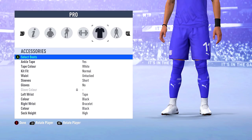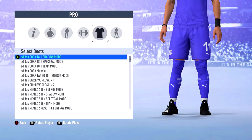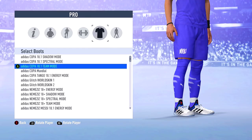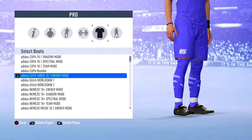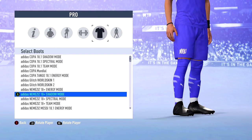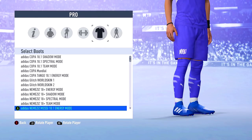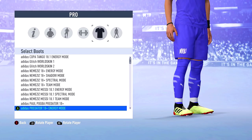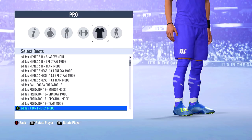FIFA 19 has dropped on the early access, if you didn't already know, now you know. And these are some of the boots — I'm going to be showing you them all as I've bought them all off the catalogue. They do release boots as the season goes on, filtering them through the EAS catalogue. So this is not all of the boots that will be in the final version of FIFA 19 come May or June, but this is all that are available for you to purchase right now.